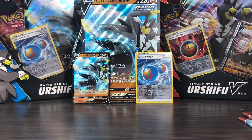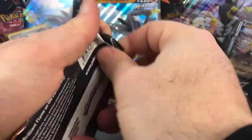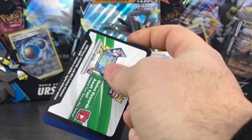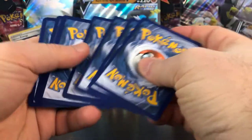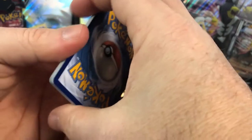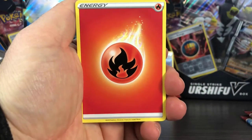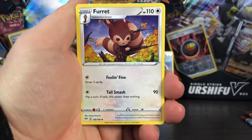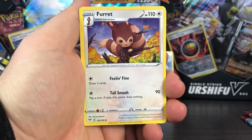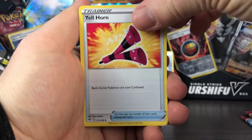Let's move on in order of how old they are with the Darkness Ablaze. I think Crimson Invasion is the smallest — it only went up to 111 in the main set. I don't think we've had a pack set that low since Roaring Skies, maybe. The norm now is just giant sets, it seems.